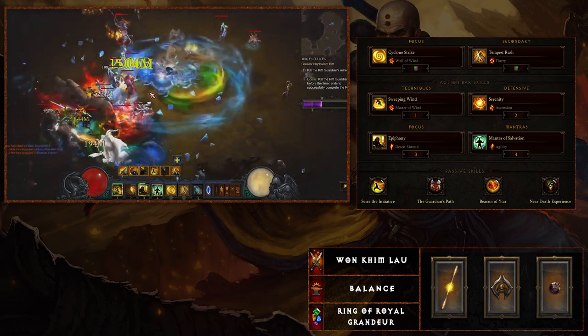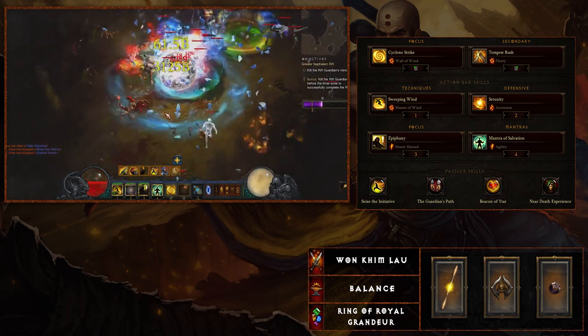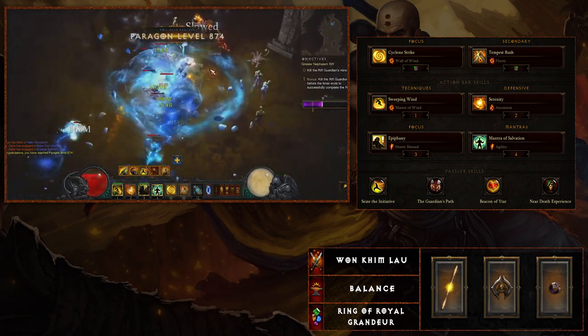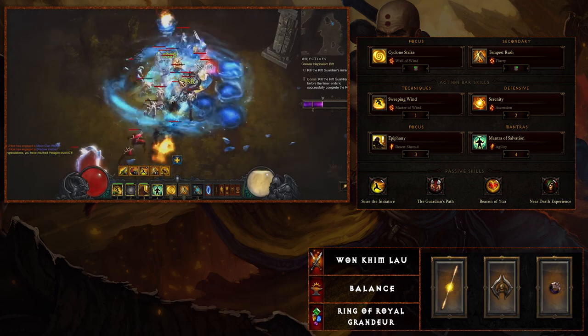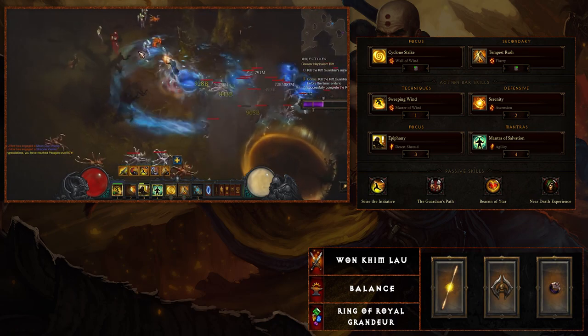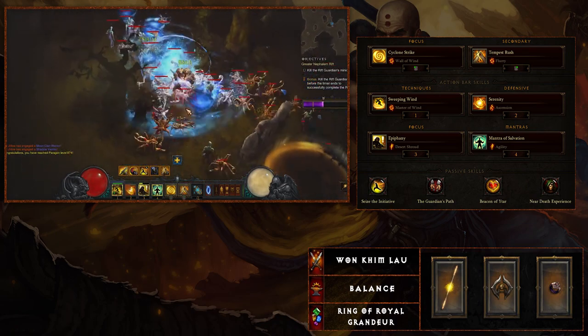This is going to be primarily cold-focused, so Cyclone Strike with Wall of Wind — you want to be able to pull things into you. You also want to utilize the fact that enemies are frozen for one and a half seconds after being pulled in. This can help proc a few things later. There are going to be different ways that Cyclone Strike will be used, so we'll get into that later.